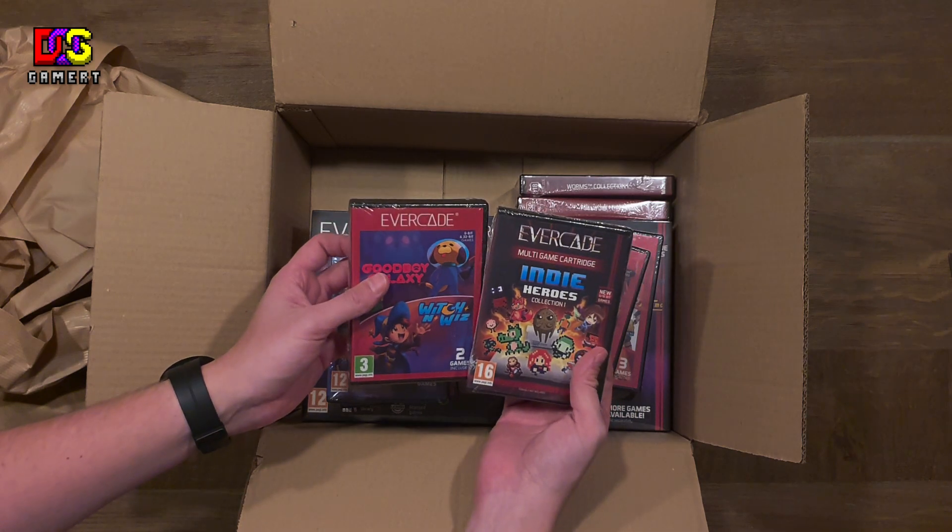They also sent me the Home Computer Heroes Collection 1. This one includes 7 modern titles that were originally programmed for the Commodore 64, the MSX2, and also the Amiga — including Good Boy Galaxy and Witch and Wiz, two games on one cartridge. They know I'm a big fan of platformers and puzzling games, so I love these indie titles.